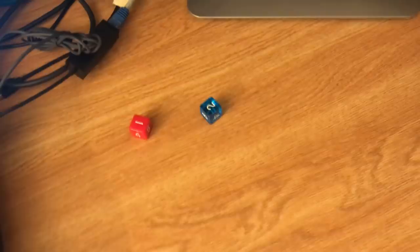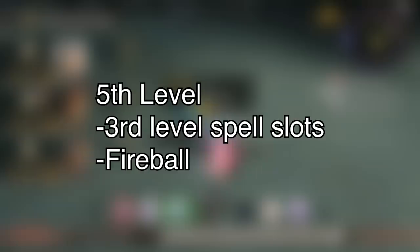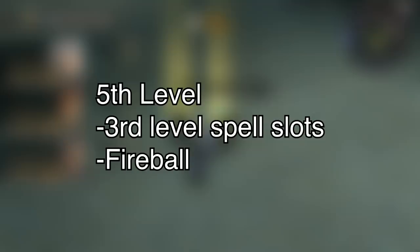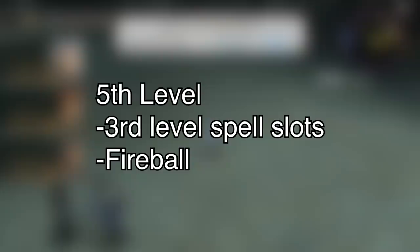At fourth level, you get an ability score increase or feat. I'm going to use feats later on, but for now I just went with plus two to Charisma to try to get it to 20 ASAP. I also get the new spell Thunder Wave, which deals thunder damage — lightning and thunder damage are different things; thunder is more sound-based. It has knockback similar to Spear Break, even though it isn't technically a melee thing — it's a cube originating on you that hits multiple targets. This is probably the closest you can get to Spear Break here.